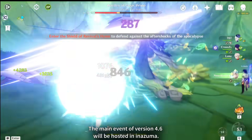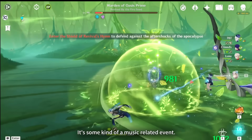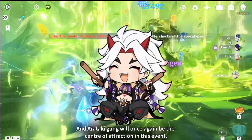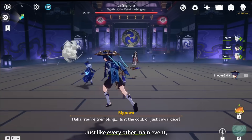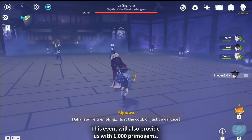The main event of version 4.6 will be hosted in Inazuma. It's some kind of a music-related event, and the Arataki Gang will once again be the center of attraction. Just like every other main event, this event will also provide us with 1,000 primogems.